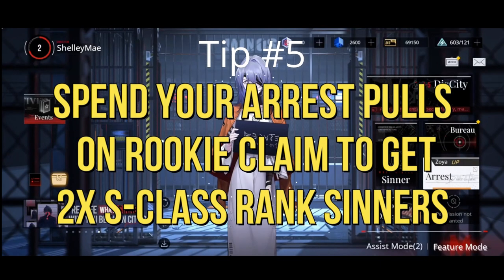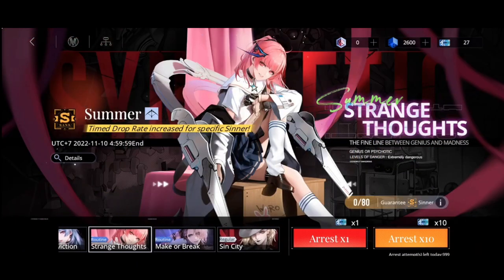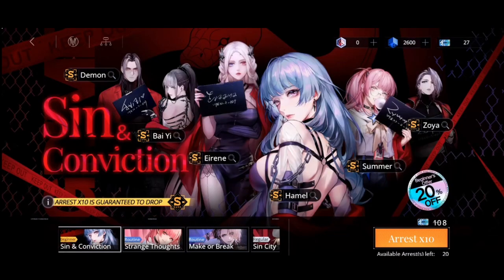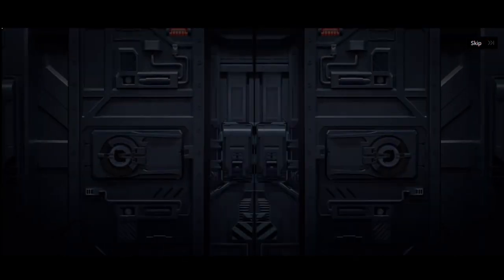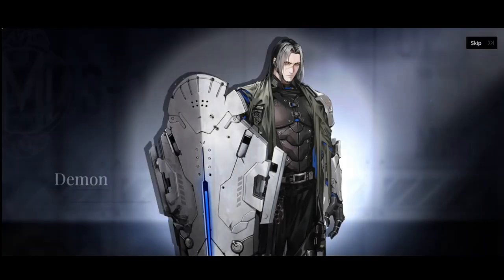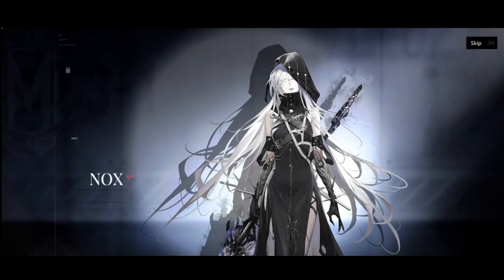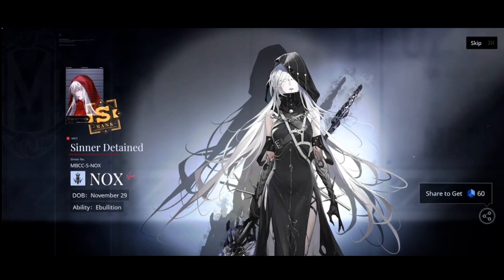Tip number 5: Spend your arrest pulls on rookie claim to get 2 S-class sinners. Sins and Conviction is the type of gacha where you can have a guaranteed sinner when you pull 10 times. I actually got 2 S-class from it. Good luck to you and I hope you get what you want. I hope you enjoy this and don't forget to hit that like and subscribe button.